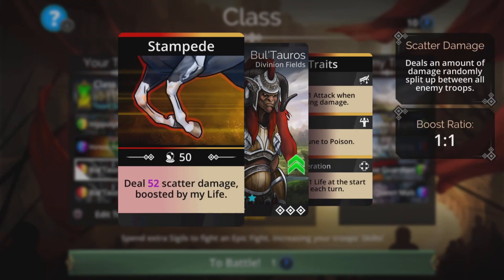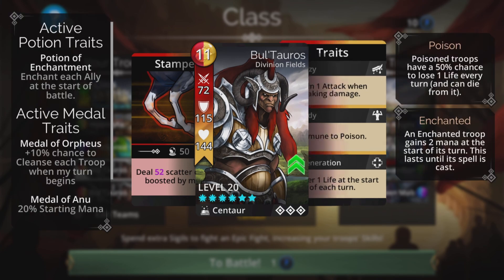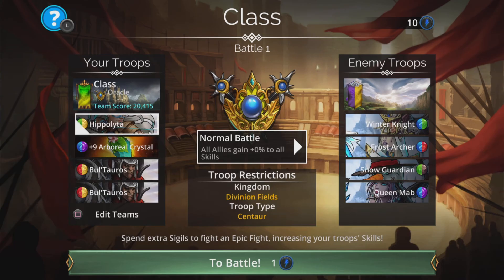Bull Toros does scatter damage boosted by his life at a 1 to 1 ratio, so whatever number is on his life is how much the boost is going to be — a very effective way of dishing out damage if he gets charged up in time.